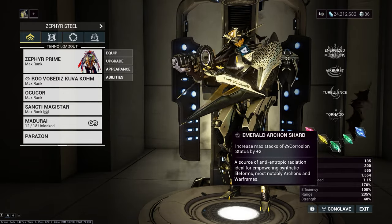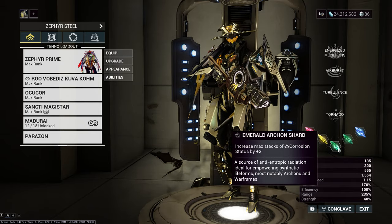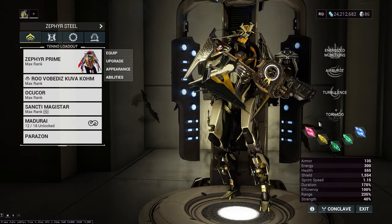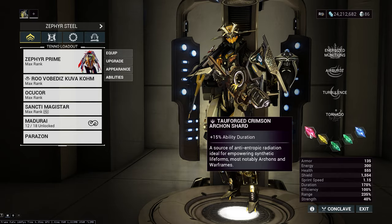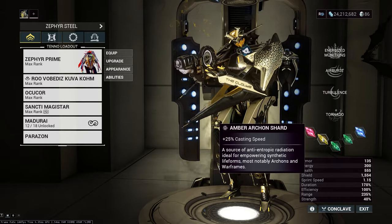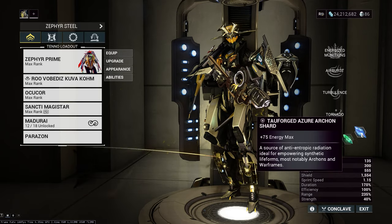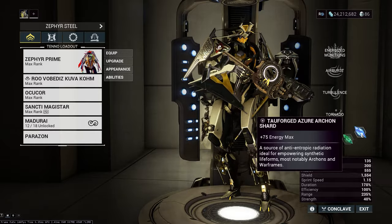The two main Archon shards you need are the Emerald ones. I'm using them to increase my stacks of Corrosion to 14, which gives me 100% armor strip — the most practical armor strip in the game. As long as you're modded for it, you can strip armor instantly with most status-built weapons. The rest are nice-to-have: a Tau Forged Crimson for ability Duration, and Energy Max — which is the second most important since it lets me drop Flow from the main build and mod for better things.